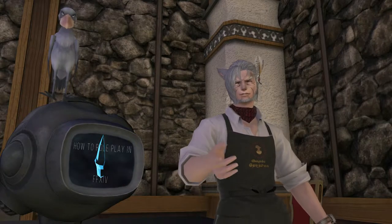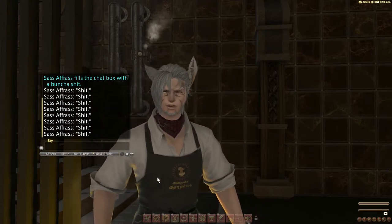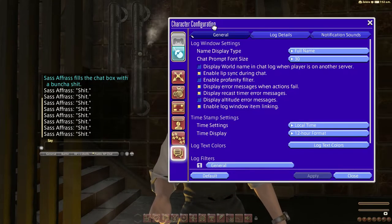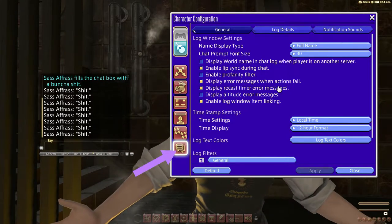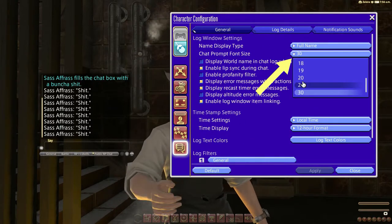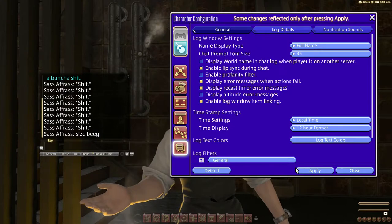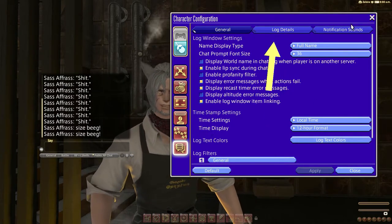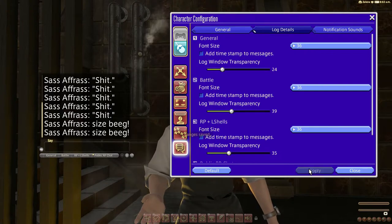The more useful change you can make is the font size, both for the prompt and the chat history. These can be accessed simply by clicking on the gear icon at the bottom of the chat box, then navigate to log window settings in the bottom left — here is where we can customize your experience. You can increase the chat prompt size here; I like size big. This will increase only the size of the input — what you are currently typing. To increase the actual chat history size, go to log details at the top of this menu. I like to set this to size big as well. Just remember to click apply at the bottom to save the changes.